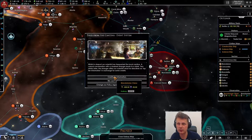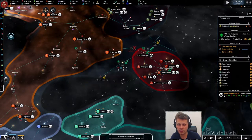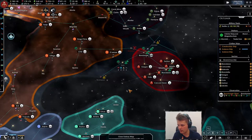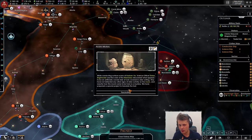The cantina stuff — that is cool, let's do it. As the Empire I've done this option several times and nothing happened. The information we acquired in the cantina turned out to be unreliable and our contact has fled with the credits we paid them, leaving our pride and our treasure worse for wear. What a shame — I got robbed!